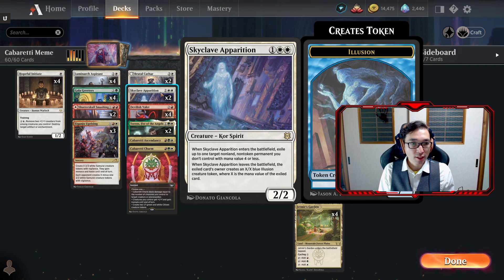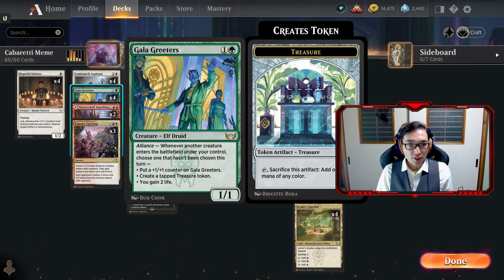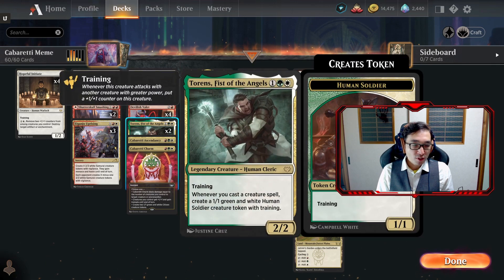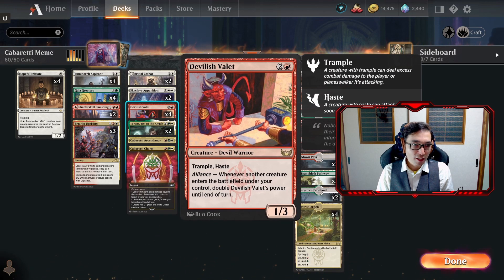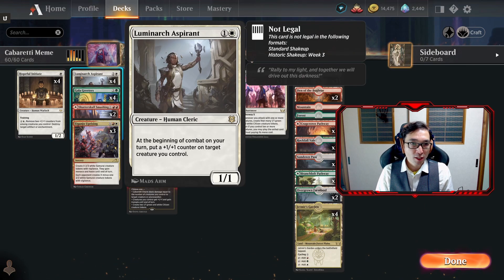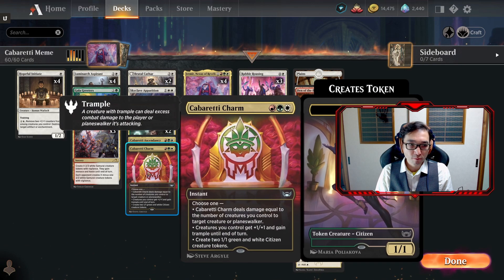For removal we have two copies of Brutal Cathar and two copies of Skyclave Apparition. We have two copies of Torens, Fist of the Angels, because we are a fairly creature-heavy deck - every time you cast a creature you create a 1/1 human soldier that also trains, which is another way to build up creature count. We also have four copies of Gala Greeters as our way to create treasures, Hopeful Initiate as our cheap creature. If you have Torens out and Devilish Valet, playing two Hopeful Initiates triggers Devilish Valet four times.